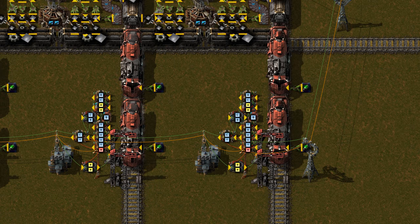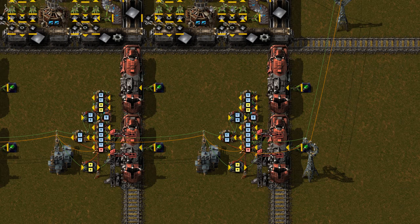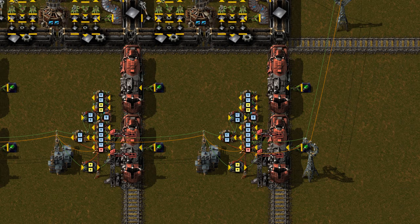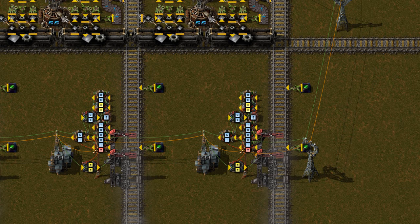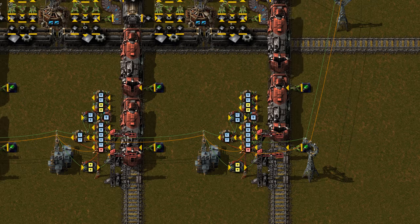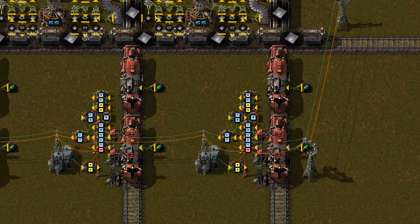The trains stop at the first station; this gets detected by the combinator circuit. The station is disabled and the second station, one square ahead of the first one, is activated. Half a second later, the second station is deactivated and the first one is reactivated. Even though technically the train moved past the first station, it is still close enough to think it's stopped at the first station, which complicates the circuit a bit — because we don't want the whole mechanism to start over — but now the train is in the correct position.